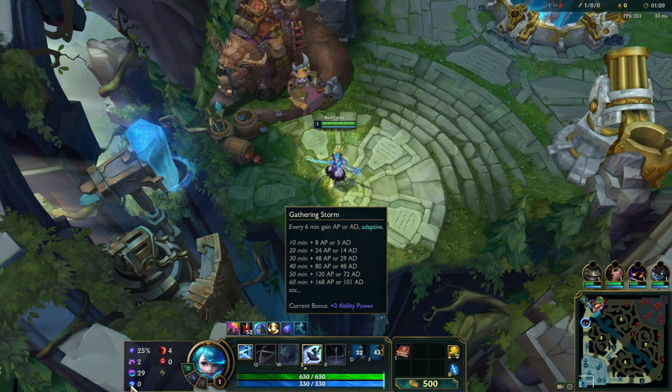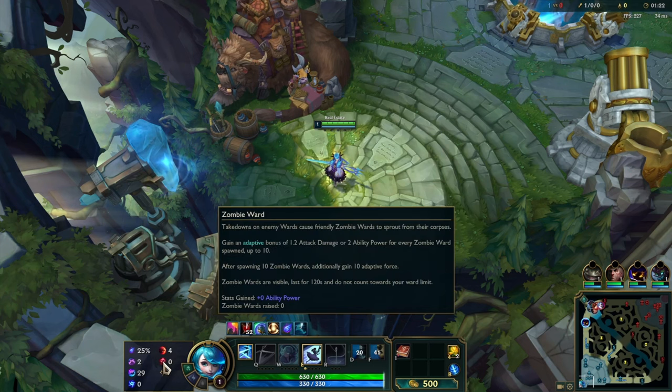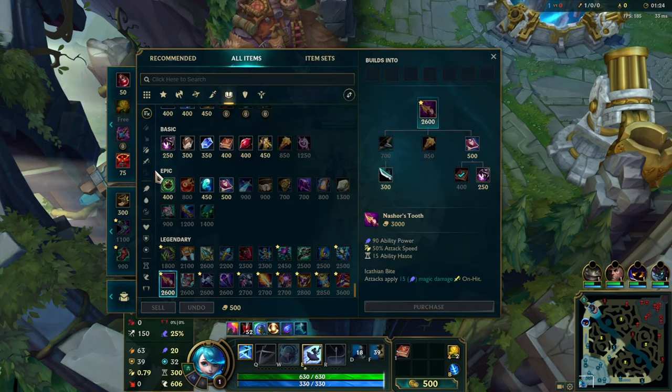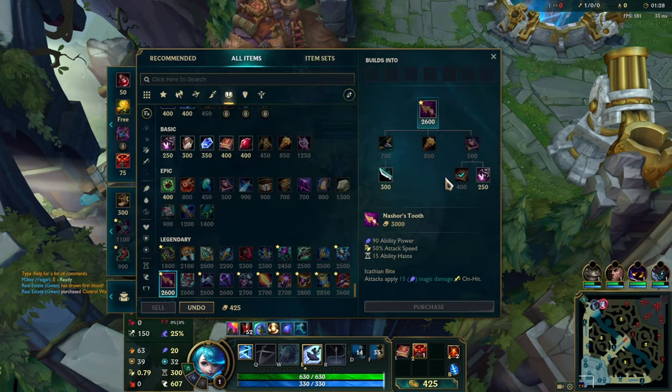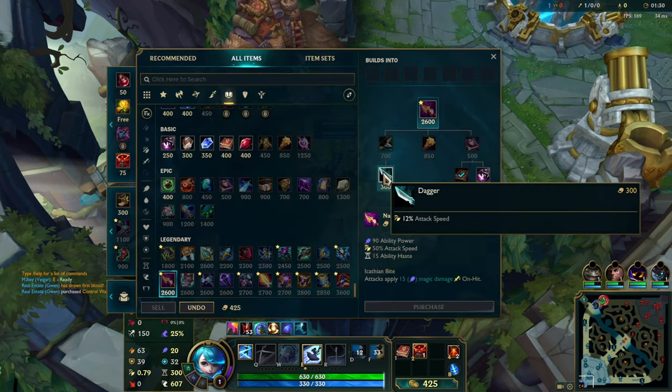I'm running Phase Rush, Nimbus Cloak, Celerity, Gathering Storm, Sudden Impact, and Zombie Ward. Speaking of Zombie Ward, let's go ahead and switch out for an Oracle Lens. And let's go ahead and buy a Dagger.